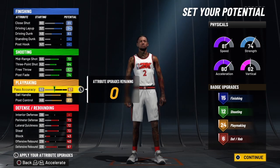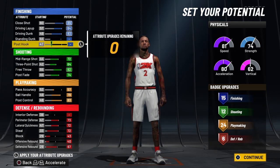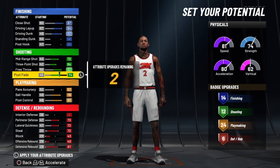After reviewing the numbers — 83, 79, 57, 82, 64 — we're going to go with 87 on the close shot.